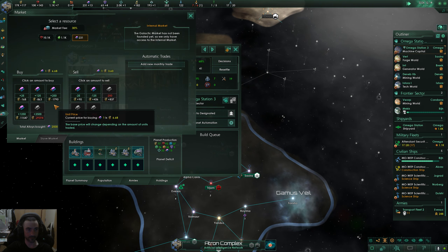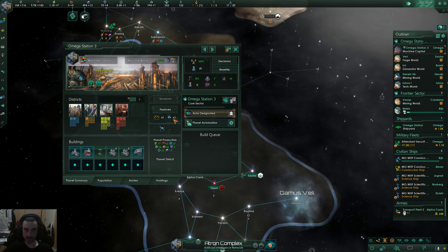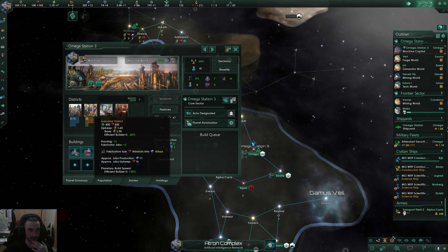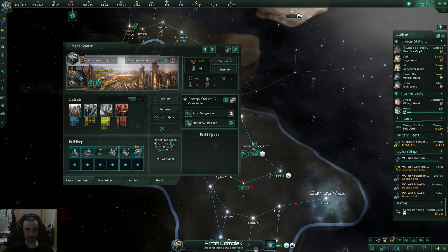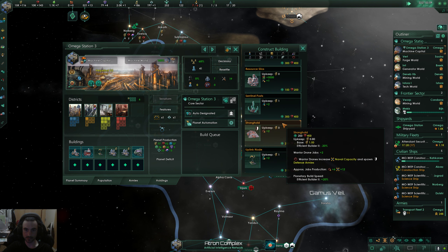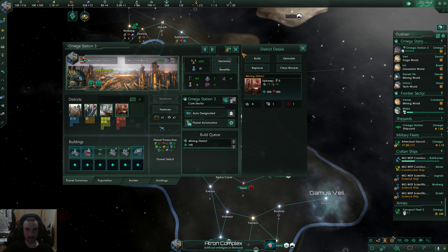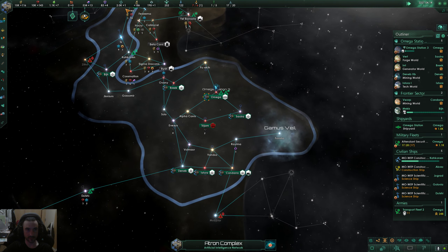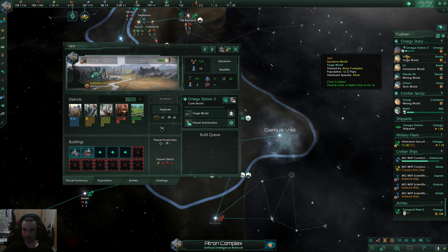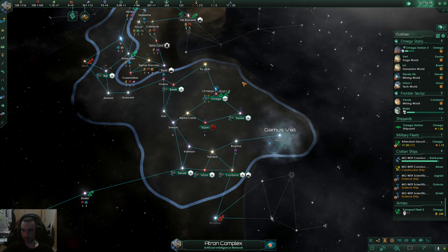We have too many minerals so we'll sell some and buy some alloys while we have so much energy. We need to do something about jobs here — it's supposed to be a mineral world. Do I have the processing system center yet? No. Unity's still pretty bad — these other planets aren't producing hardly any unity. We've got to fix that.